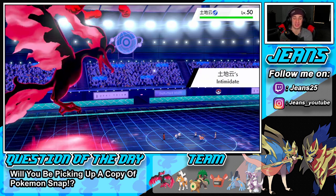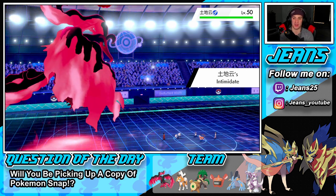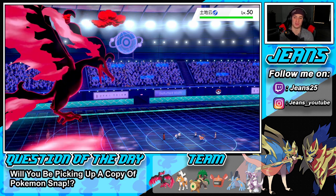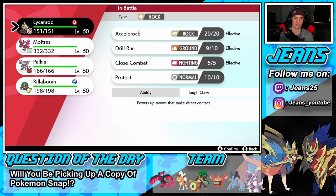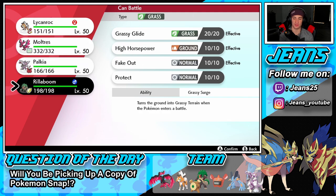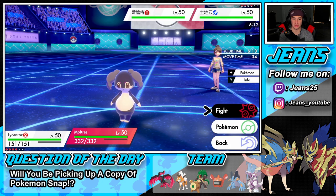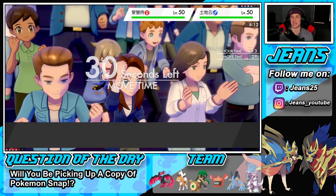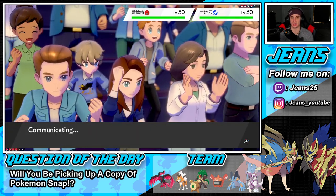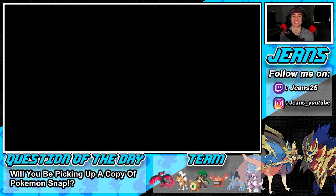He's got Intimidate which is going to work against my Lycanroc — I'm fine with it, though I still can't use my STAB move. I might swap Lycanroc off so we have the Focus Sash for later. I'll go Max Darkness over onto the Indeedee slot — and he just canceled the battle! GG easy, just like that. Made the dude cancel in one turn.